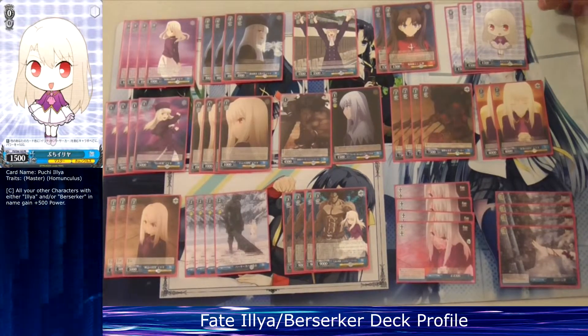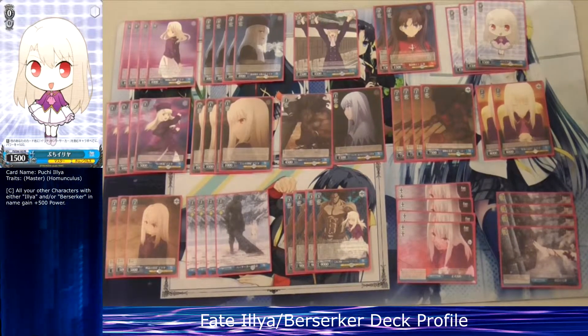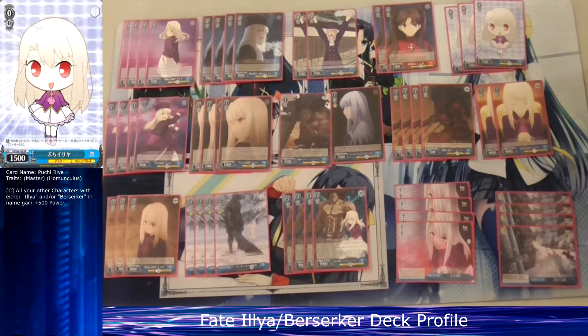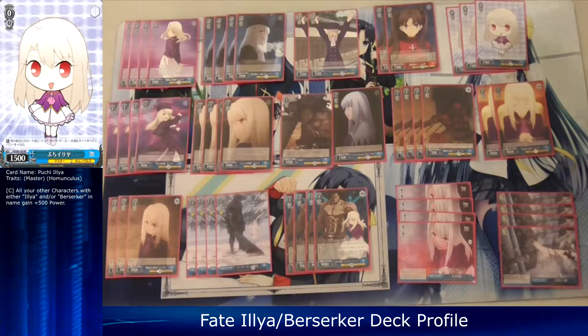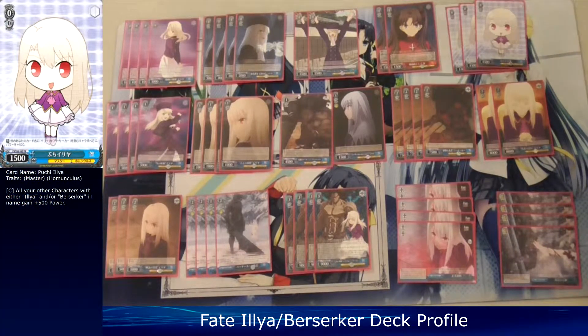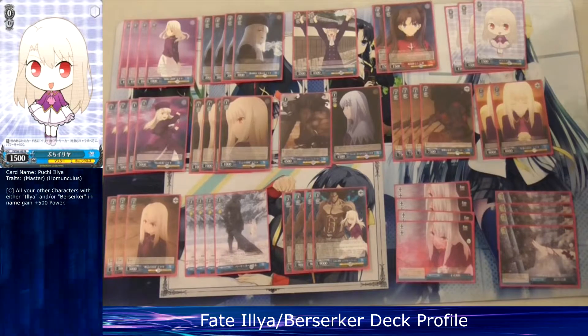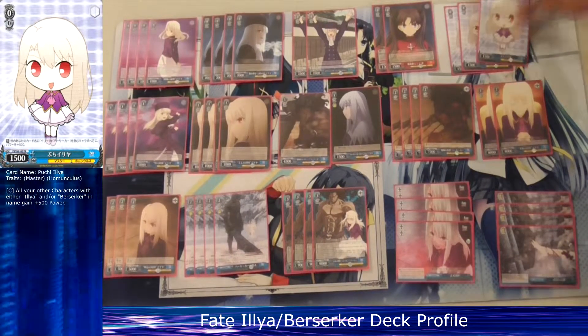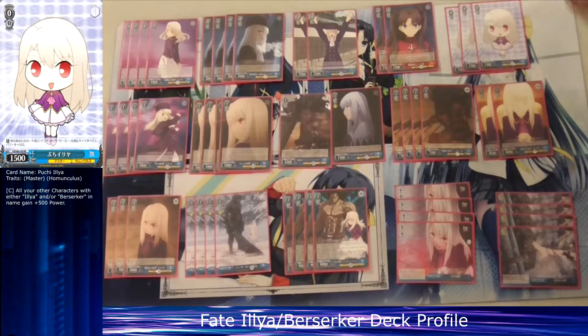Last but not least at level zero, I run three copies of this promo Helia. She gives a global 500 power to all of your Berserker/Helia characters. She's a costly card but people love Helia because she's the best girl — so yeah, three copies of her. That's 15 level zeros total.